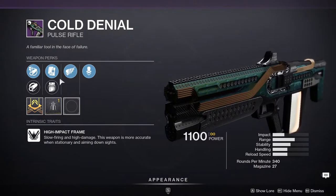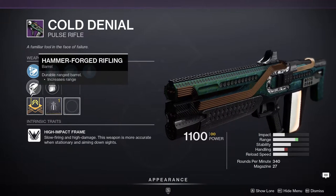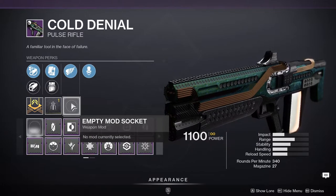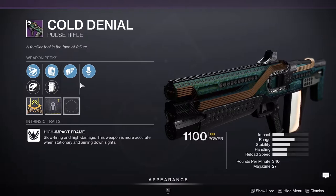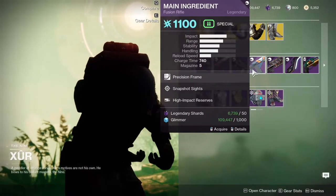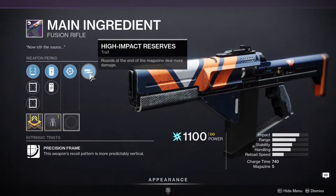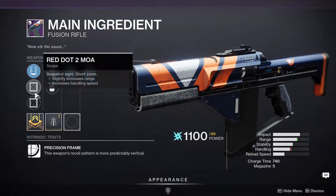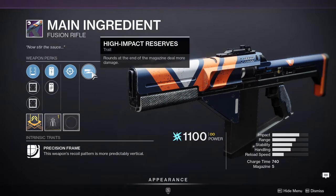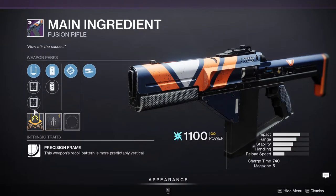Cold Denial with Killing Wind and Headseeker — that's pretty cool, very niche but some people would like that roll. I'd recommend it if you want to try it out. Main Ingredient has Snapshot Sights and High Impact Reserves, which is pretty interesting. Definitely not the god roll that was sold last time, but this is still pretty solid — it even has good stability. I might actually pick this one up.